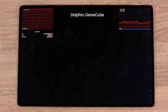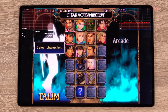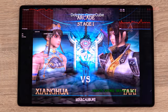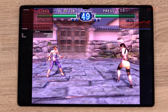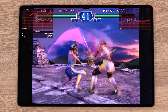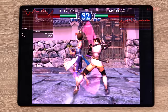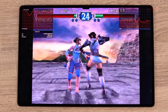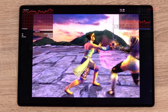Finally, GameCube emulation using Dolphin. Loading up Soul Calibur 2 with the frame rate graph enabled to see CPU load — it's definitely not using all cores. Performance dips to around 40-42 frames per second at times, but overall quite playable considering how demanding GameCube emulation is. The Snapdragon 8 Gen 1 handles this pretty well on default OpenGL render settings.